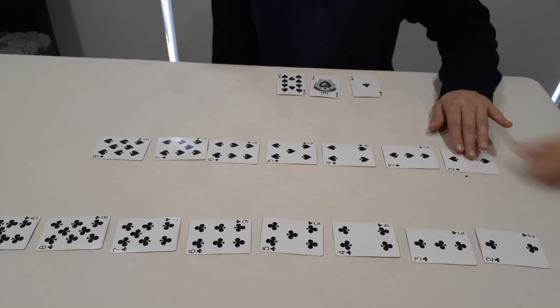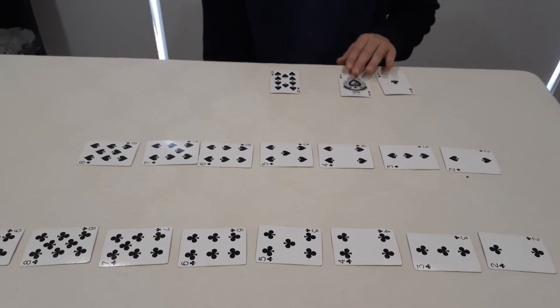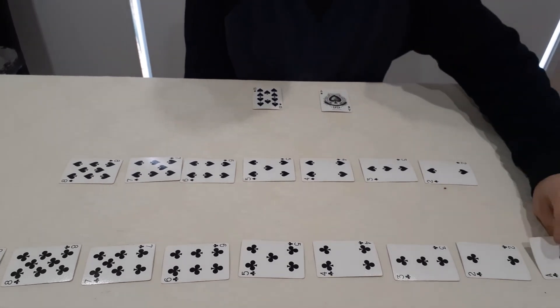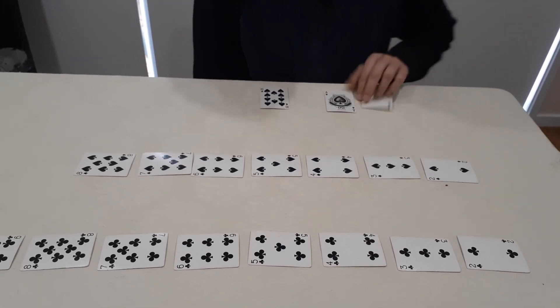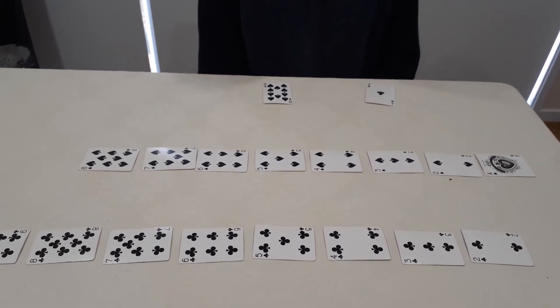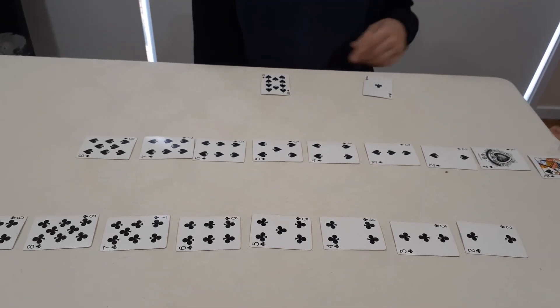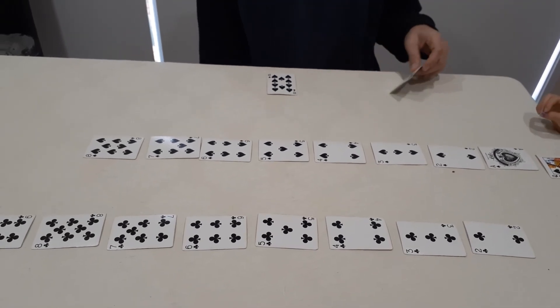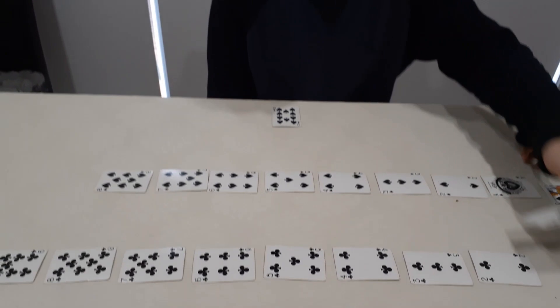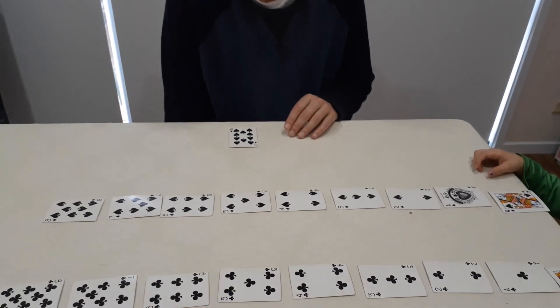I am going to put down the ace — ace of spades. Because at any time if you can't place a card you miss a turn. I'll put ace there and I'll put that one there.